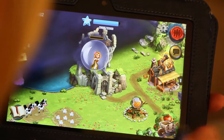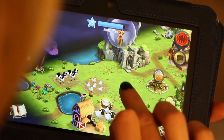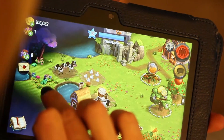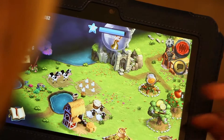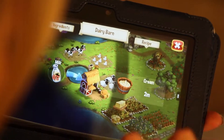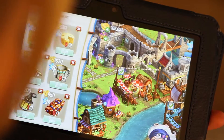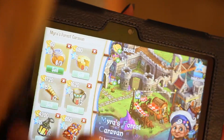You drag over the water and you can start making certain things grow. For the cows, you have to buy or make these oats, feed them, and then they produce milk. Then you go into the barn and you can make cheese and whatever. So it's like a vicious circle right here.